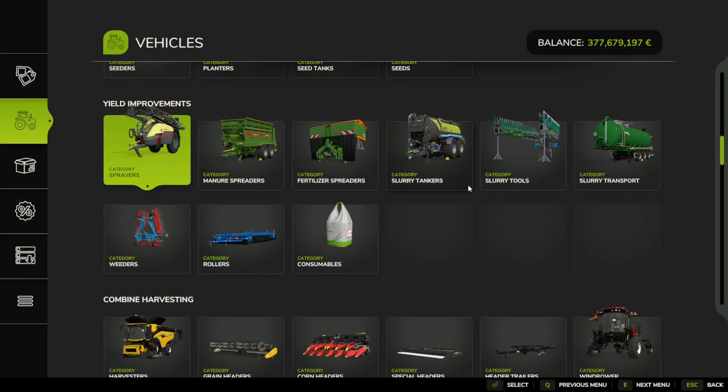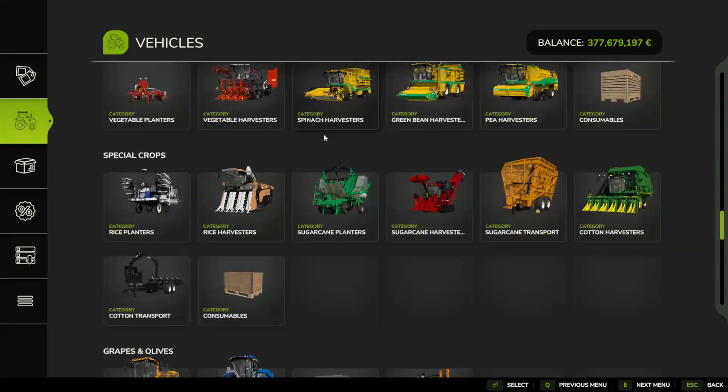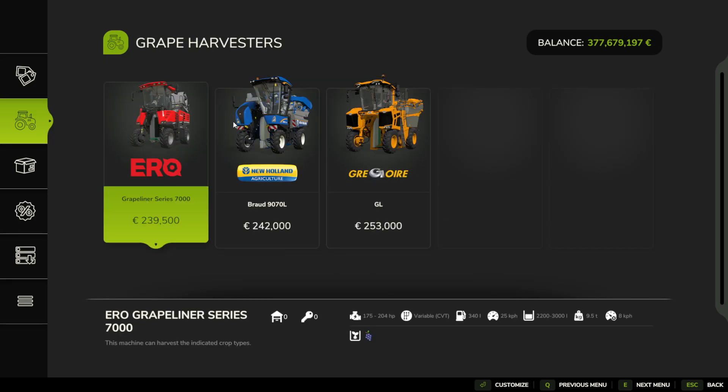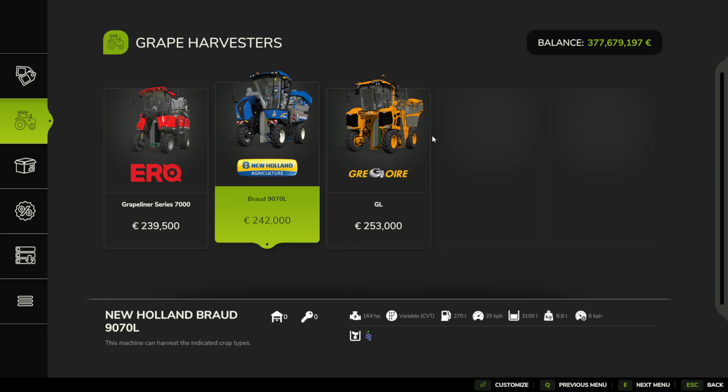We then need to use a specialist harvesting tool for the grapes, which is all the way down in our shop menu under Grapes and Olives, literally called Grape Harvesters. Unlike a combine harvester where you output the pipe to the left or right into a trailer, on the grape harvesters you actually reverse them up to your trailer and dump all of your grapes out of the back end of the grape harvester into your trailer rather than the side.